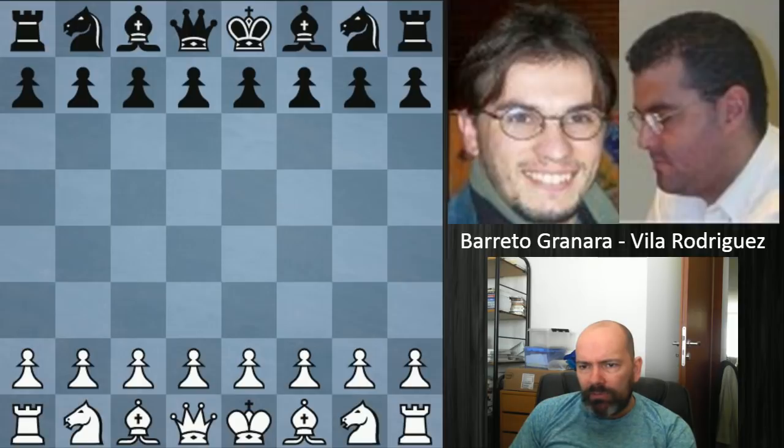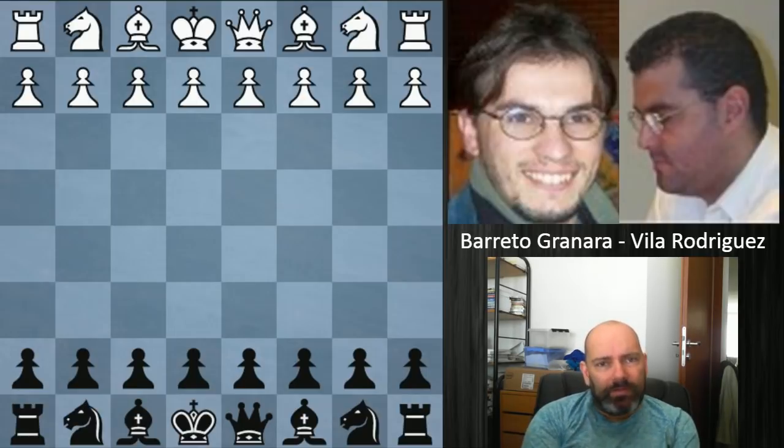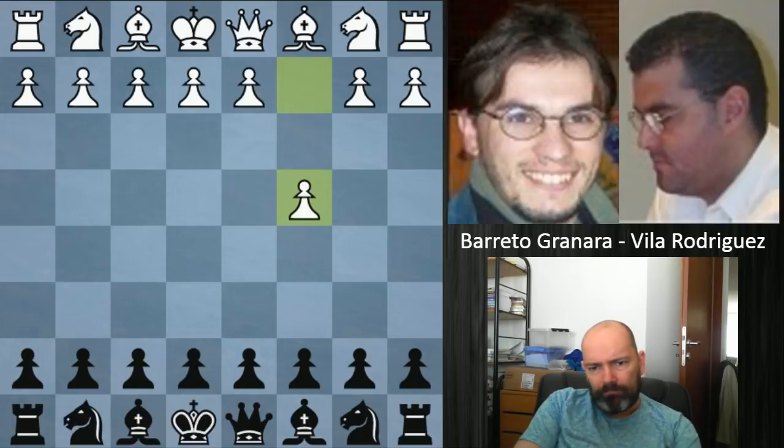Let's actually look at this from the black side for a change — somebody was requesting that in another video. With the white pieces we have Sebastian Barretto Granara, Fidemaster, and with the black pieces we have Andres Avila Rodriguez, who is a Grandmaster. This was played in the first round of the Uruguayan championship.